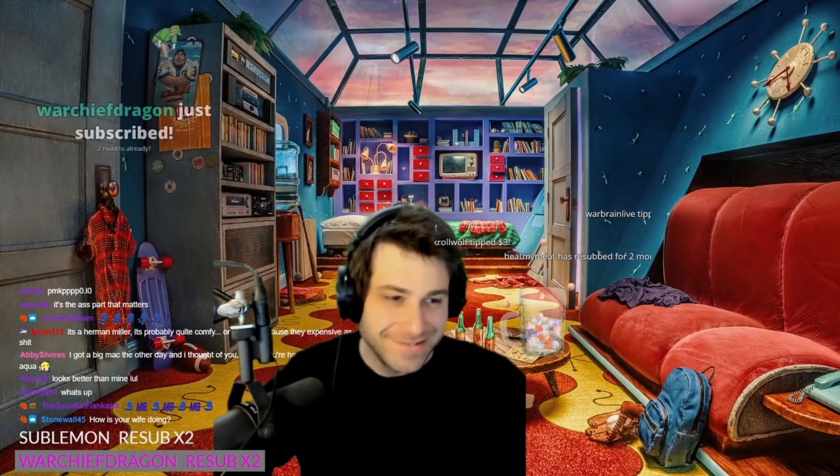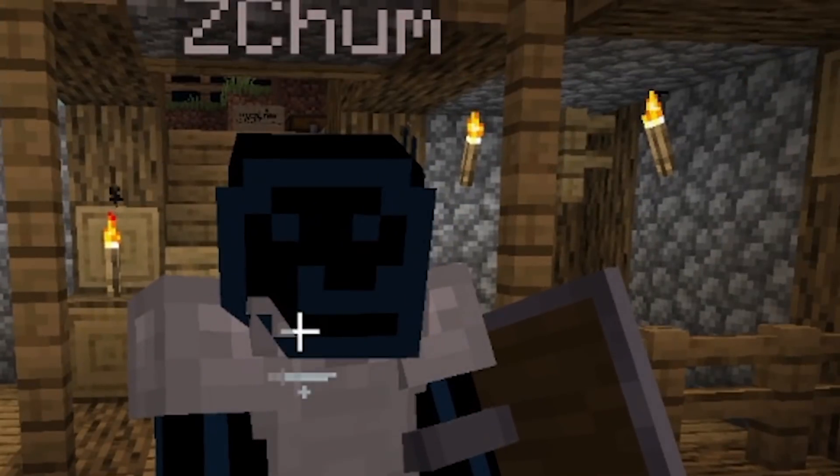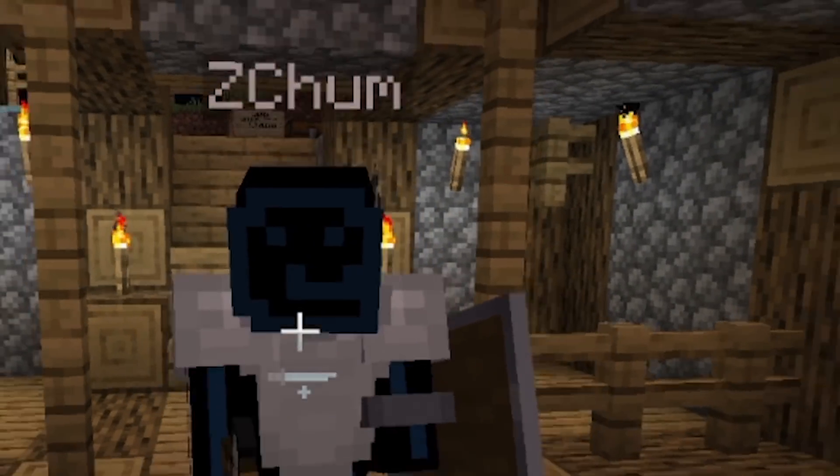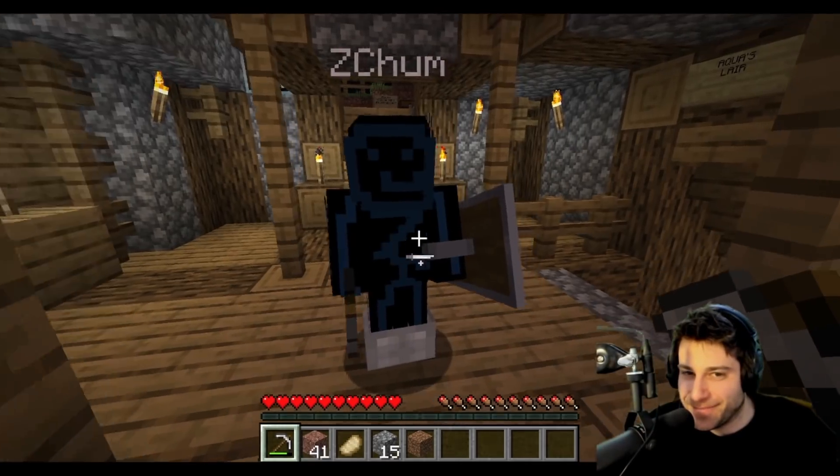ZChum arrives to find Aqua has been busy building. Aqua shows off their new Minecraft skin, which they made themselves after googling how to create custom skins.